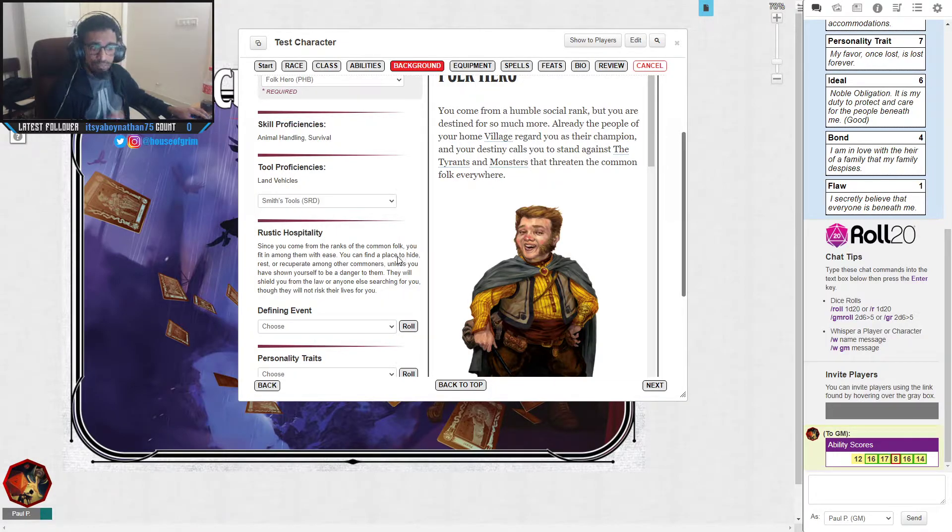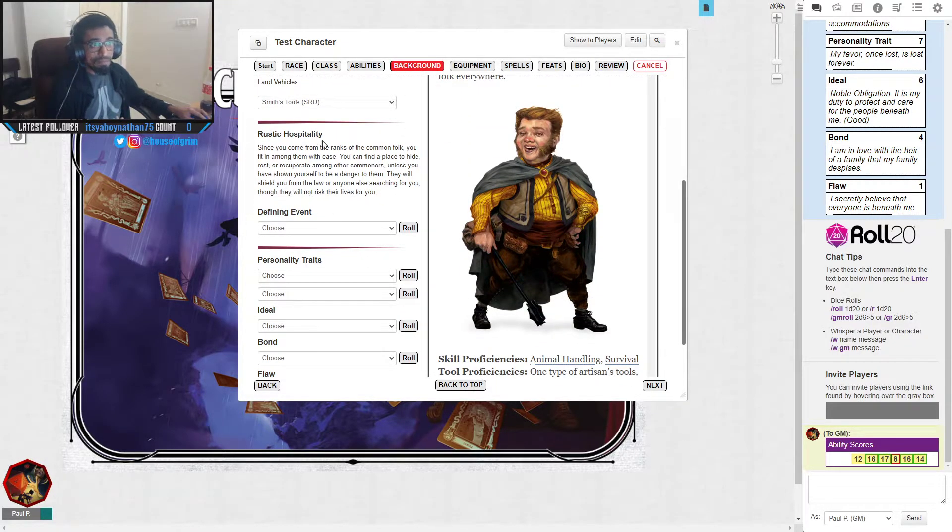You also choose a tool proficiency — let's go with Smith's Tools so you can make things. The Folk Hero feature is Rustic Hospitality: since you come from the ranks of common folk, you fit in with ease. You can find a place to hide, rest, or recuperate among commoners, and they'll shield you from the law or anyone searching for you, though they won't risk their lives for you. Very handy if you accidentally cause trouble in town and need to lay low.